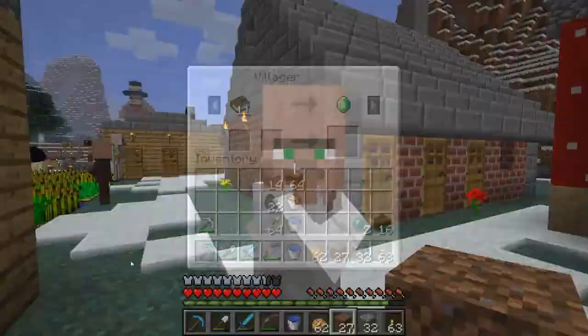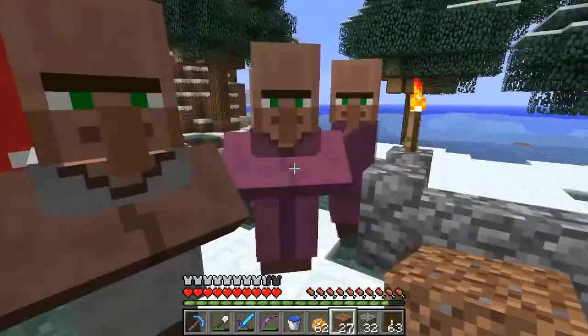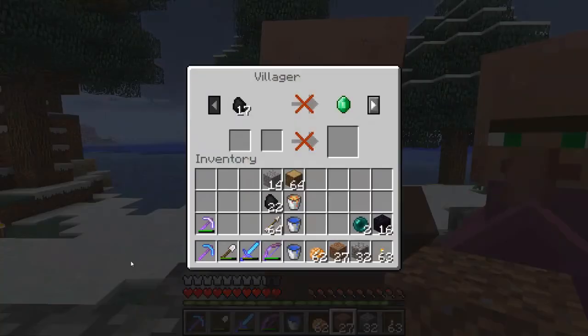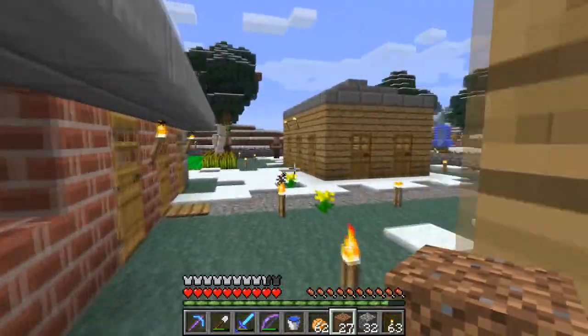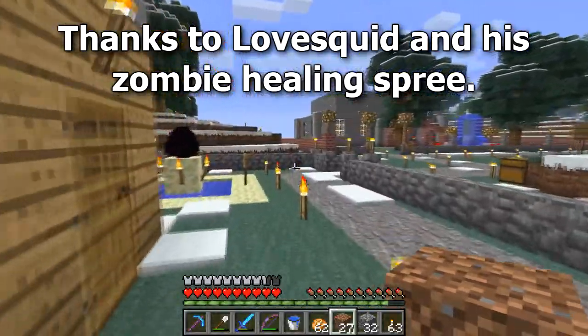Nope. Book — no. Coal. Enchanted chest plate. Gold. Leather pants. Hmm, I wonder what that's about. I guess that means no one can trade with them the coal to get the emeralds until somebody gives them a couple of emeralds for leather pants. As you can see, we've got many, many villagers over here. All right, looks like in order to get the eye of ender, I'm gonna have to go into the nether.